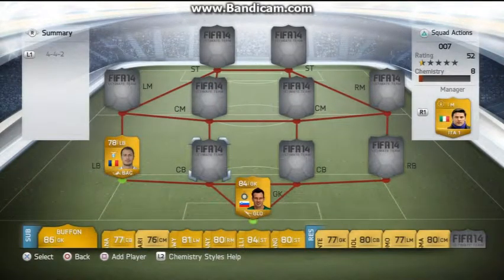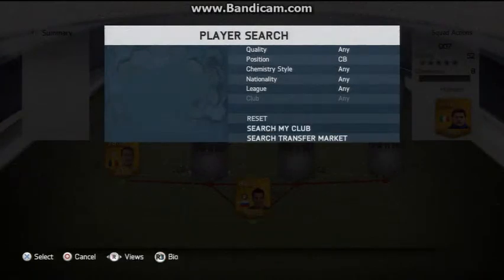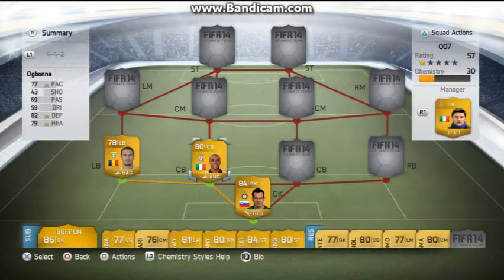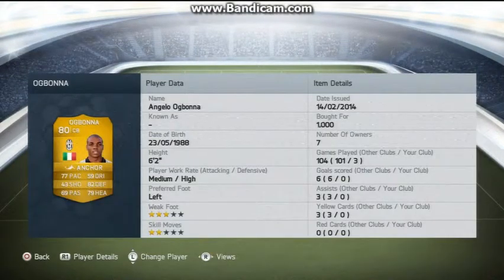In the first centre back spot we have Ogbonna — really, really good centre back and pretty cheap as well. I paid 1000 coins for a 6 foot 2 centre back with 77 pace, 82 defending and 79 heading. You can't ask for more for that kind of money.